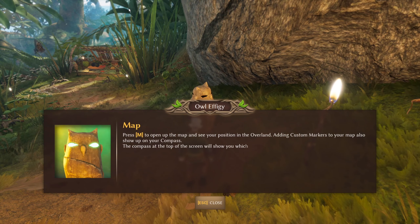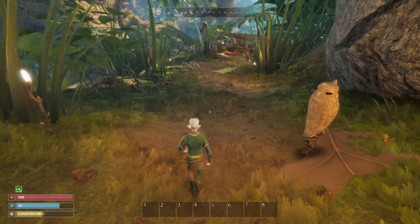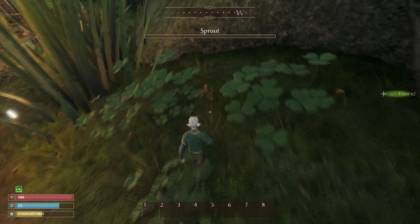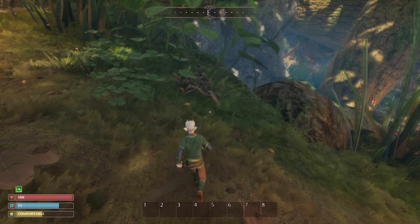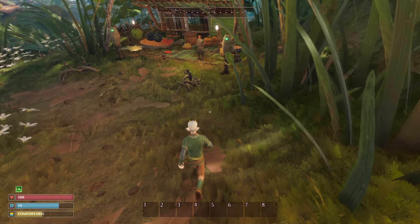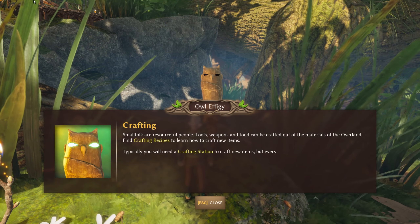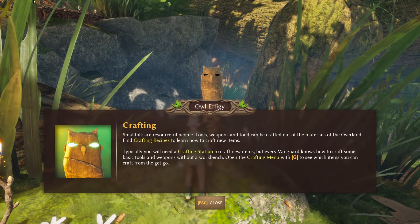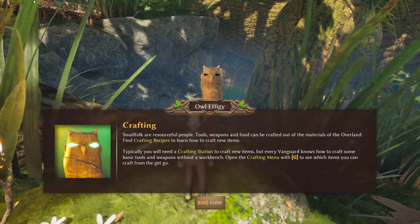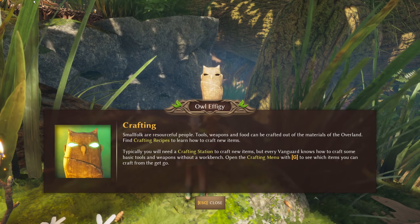Press M to open the map and see your position in the overland. Adding custom markers to your map also show up in your compass. We've got plenty of wood, I think — until we hit our slot cap, let's just grab it all. Small folk are resourceful people — tools, weapons, and food can be crafted out of the materials of the overland. Find crafting recipes to learn how to craft new items. Typically you will need a crafting station to craft new items, but every vanguard knows how to craft some basic tools and weapons without a workbench.